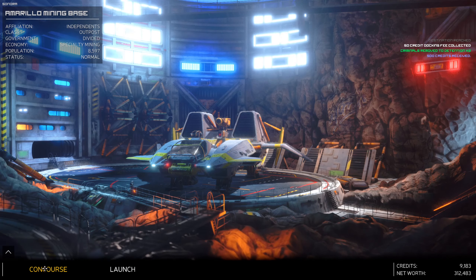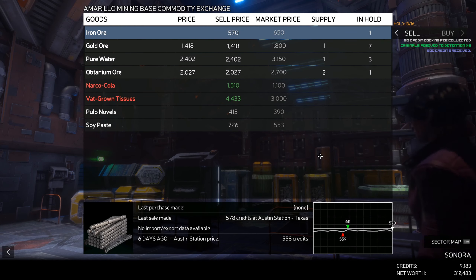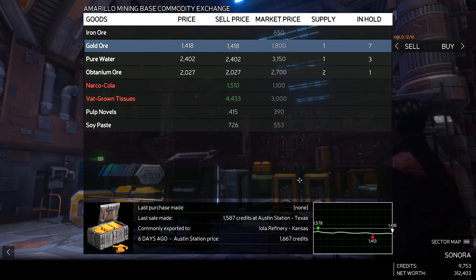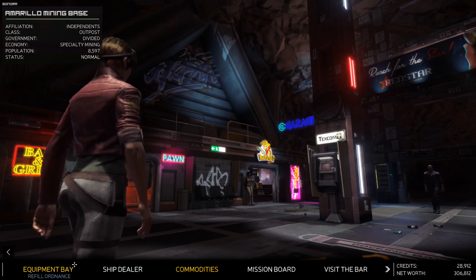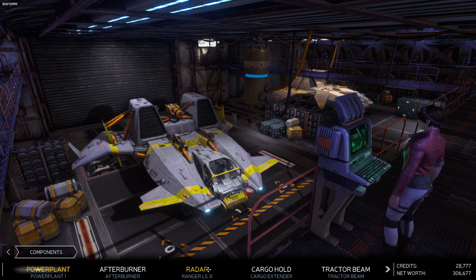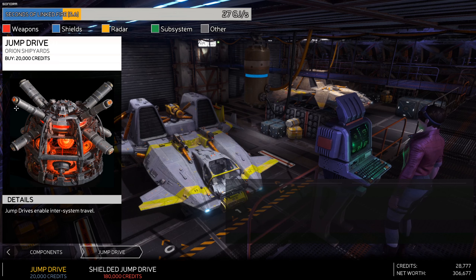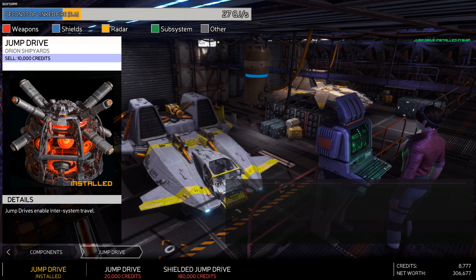Criminals removed to detention - times two, that's 500 credits. Not really worth carrying them since they're a ton each. Let's go to the commodities market and see how much the sell price is. Not too bad. Let's just sell them all. We're at 9 grand - let's sell all of these. We're at 28 grand, that will do fine. Go to the equipment bay - refill ordnance with some missiles, then go across to components and buy the jump drive at 20,000 credits. Jump drive installed!